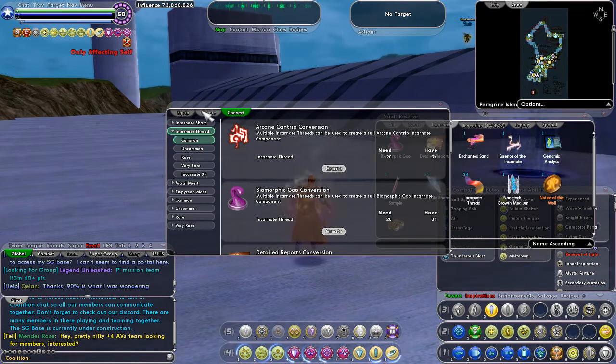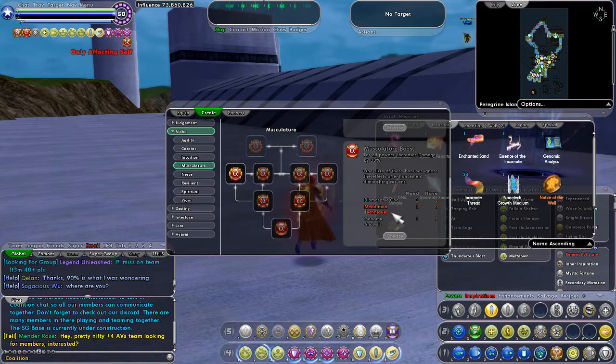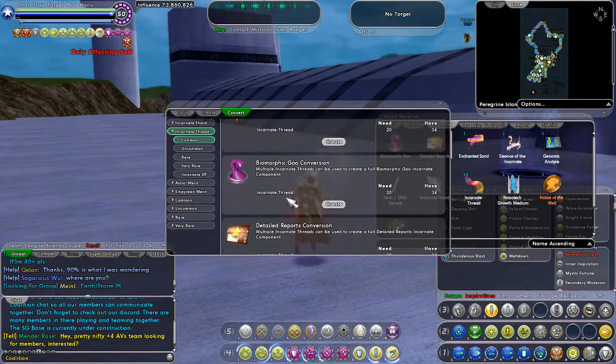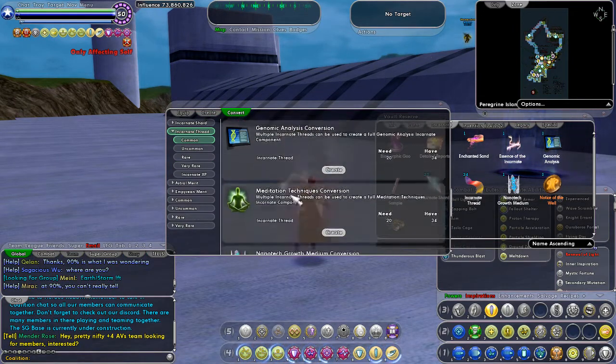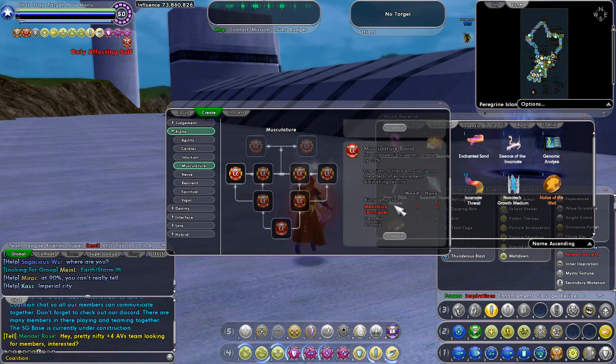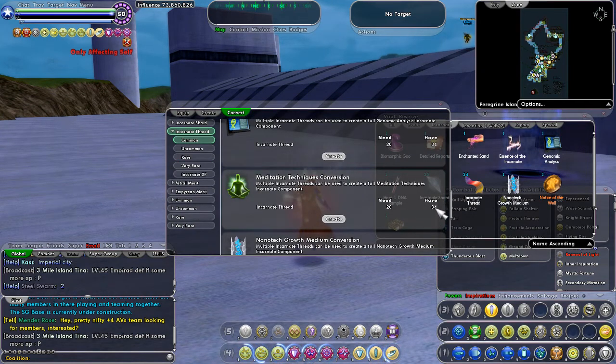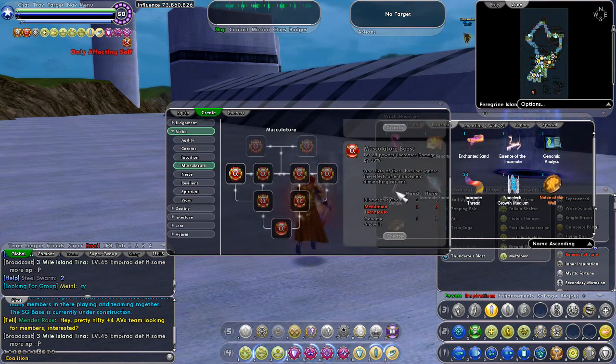The first alpha slot you definitely will be able to do with pure thread. Don't use the top one up here — scroll down and look at biomorphic goo, meditation techniques, and genomic analysis there. Each one right here tells you how many thread it costs, and this tells me how many thread I have. So right now I have biomorphic goo already, genomic analysis already, and I just need meditation techniques. So I'd click Create and it would use 20 of my 34 threads. Then I would have all three set and click Create, which will create this.